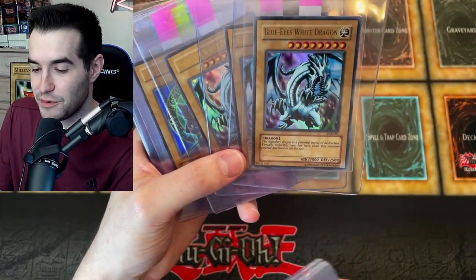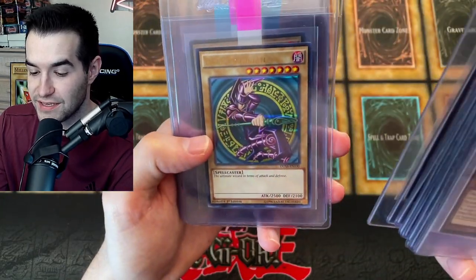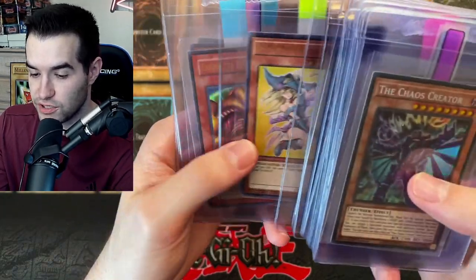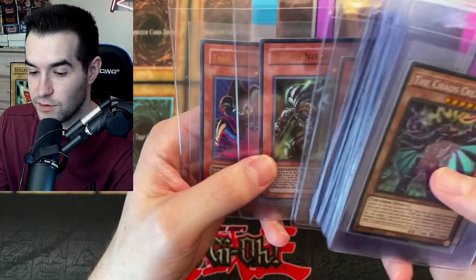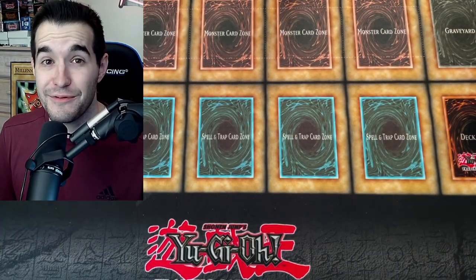Kaiba has all three Blue Eyes, except they're the LOB arts, so not Kaiba's. Dark Magician, Dark Magician of Chaos, a Dusa Dark Magician, Dark Magician Girl All-Star, Exodia the Forbidden One, Exodia Necros, and two Chaos. A lot of reprint holos, but they're really good ones — not too bad of a start there.